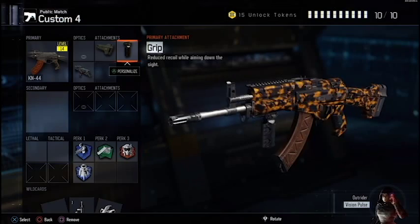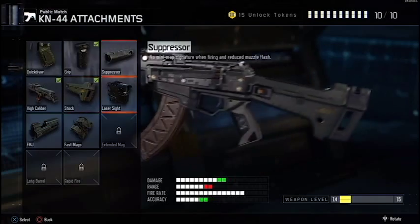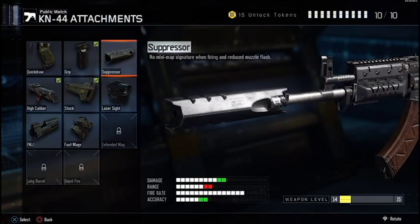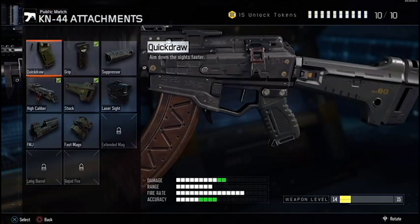I like to use the grip attachment — it helps me reduce the recoil. For some reason this gun has much more recoil than it did in the beta, and it has a lot of side-to-side recoil. I'm pretty good at nullifying that, but if you don't need the grip, you can always go for the quickdraw handle to pair with the stock attachment.